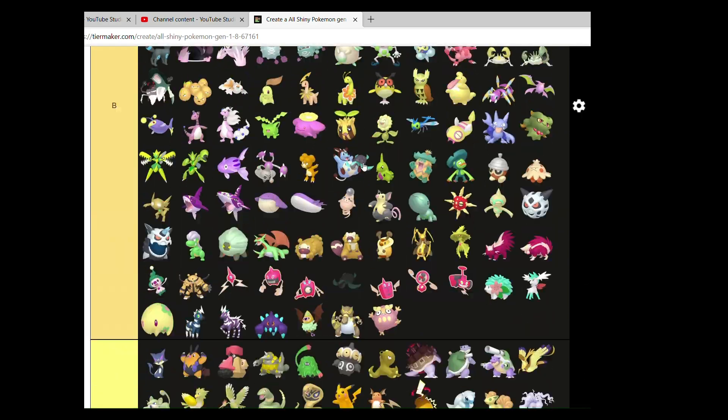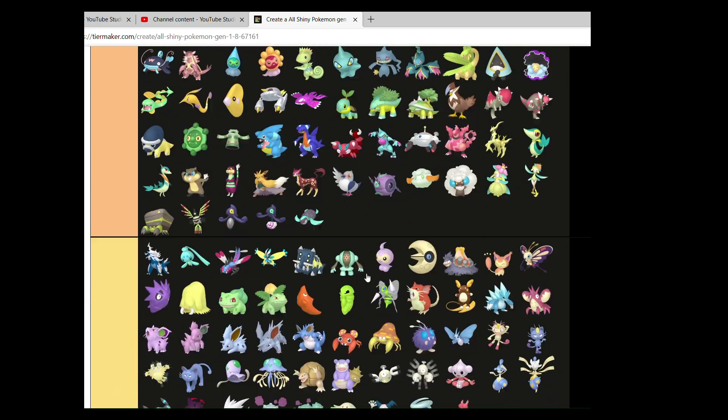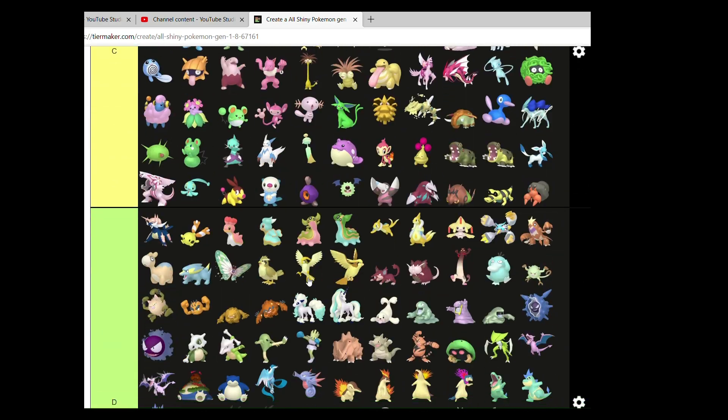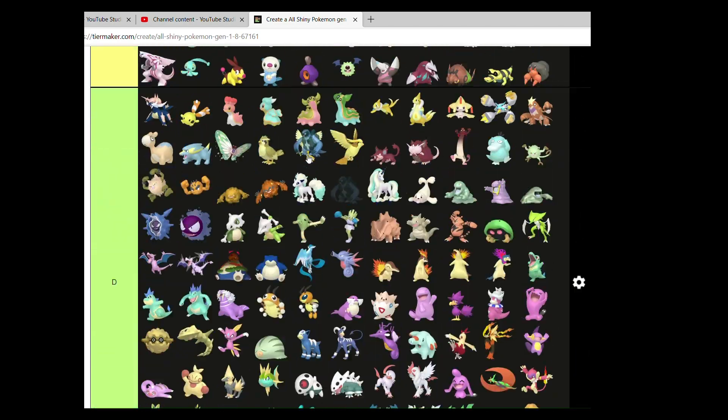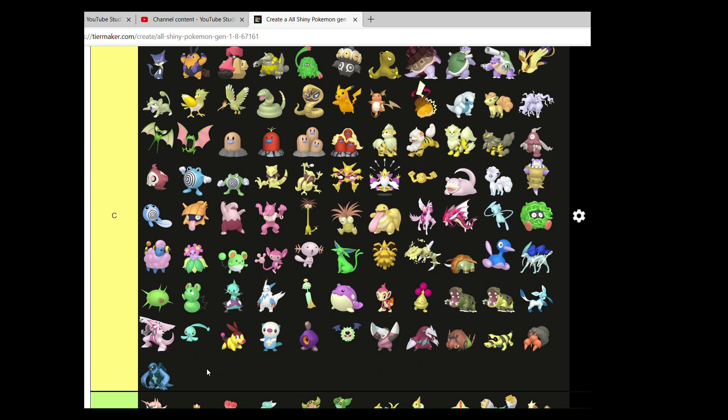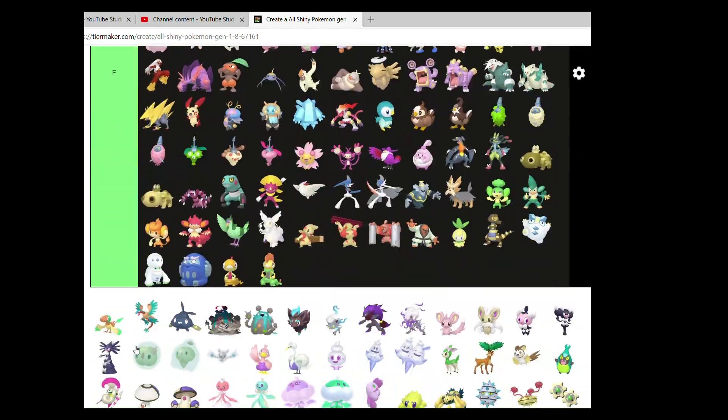Tirtouga — I love its nice aquatic blue, very lovely to look at. Not a big fan of Carracosta — barely tell how it changes. Not a good first impression.